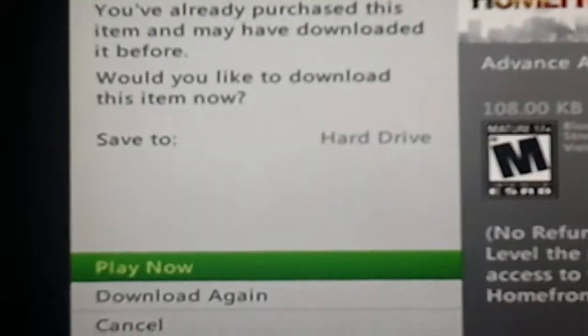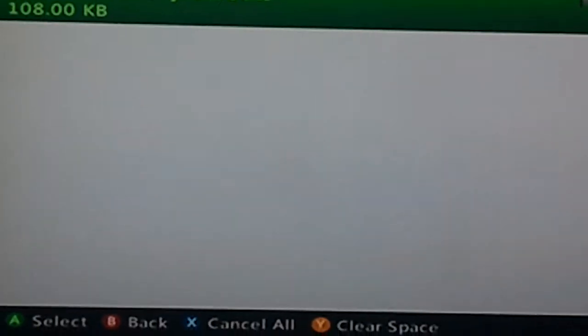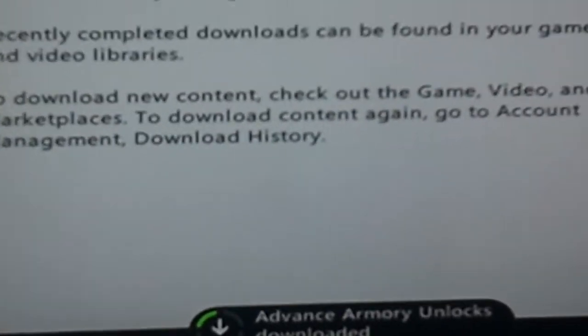Like this for Homefront, but this works too. You just go down and click download again on your Xbox, and you just wait there and download it — it'll download on yours for no charge.